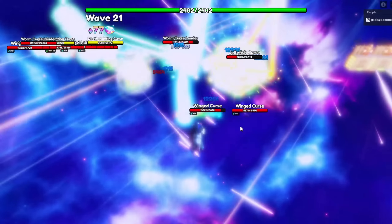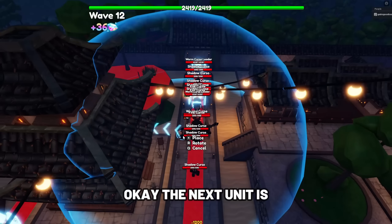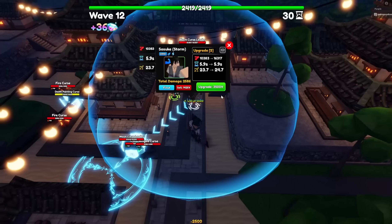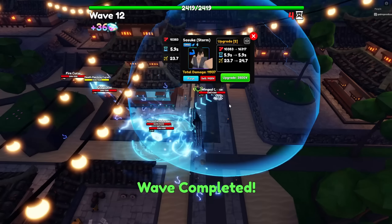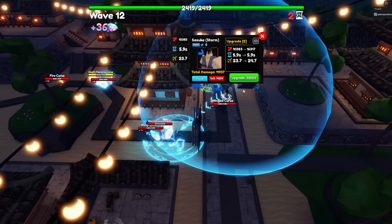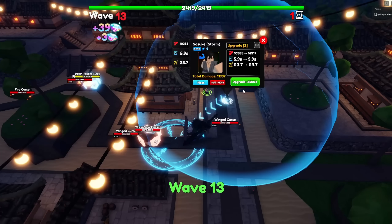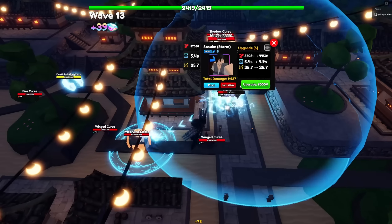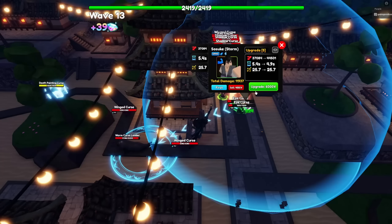The next unit is Sasuke Storm. He has a strong DPS, and at later upgrades he becomes a hybrid unit attacking both ground and air opponents, as well as being able to stun enemies. Sasuke Storm's stats at max level and max upgrade are 121,230 damage with his SPA at 7.5 seconds, making his DPS 19,131.44.